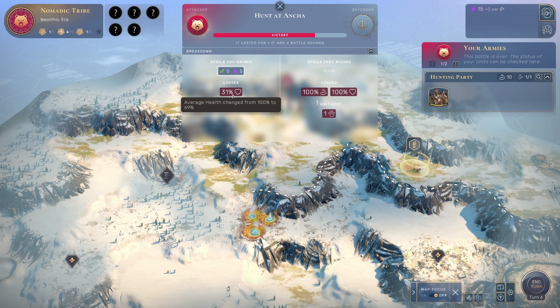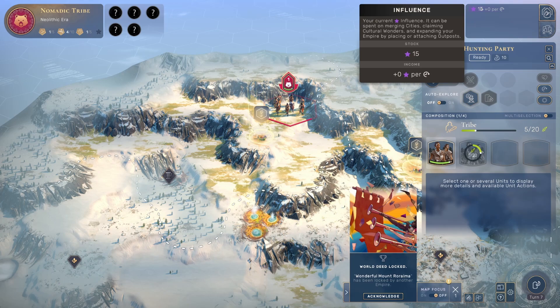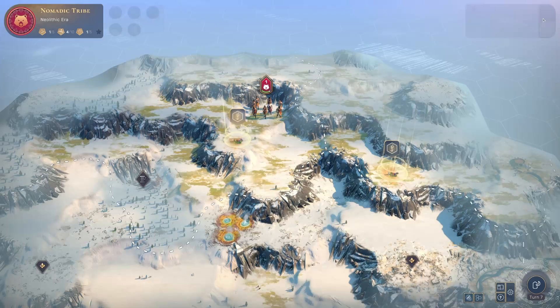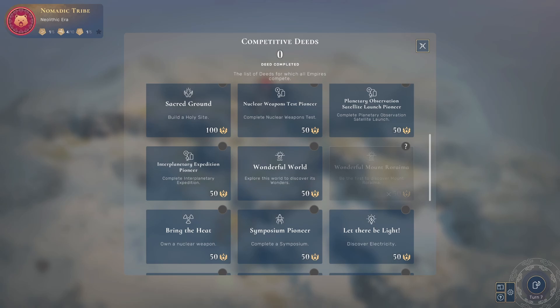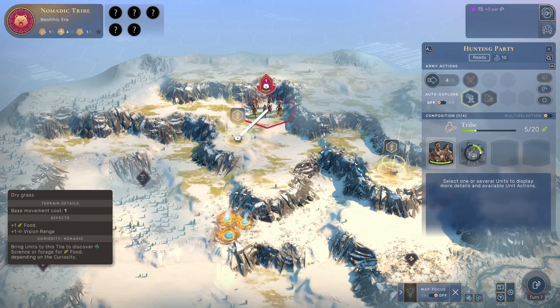We got 5 food and 5 influence from that engagement. We lost 31 health, the deer lost 100. When something happens each turn, you get notifications down here with a little icon you can click to locate that event. This is a notification about a competitive deed. Competitive deeds are things you can do to get fame. All you need to know right now is that fame is how you win the game — the person with the most fame at the end wins.